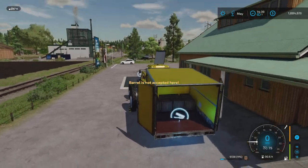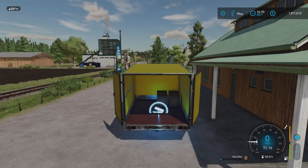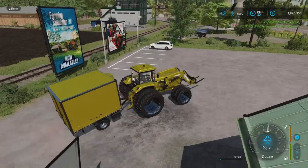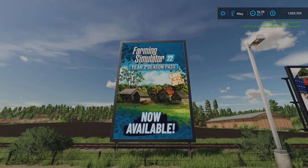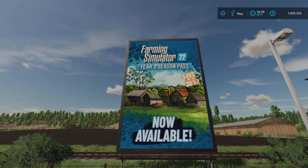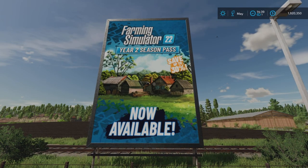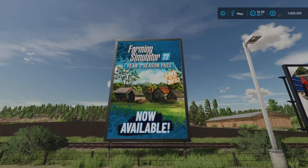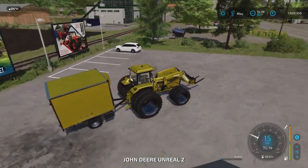There we go — barrel is not accepted here. Yes, so there is a bug here actually. I saw that also with metal but I still could sell it. And thanks to — I can't remember the name now — but to get these new season pass billboards on the map you actually need to be online. So if you have a PlayStation account, you actually get these up.